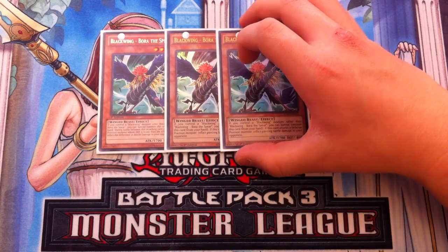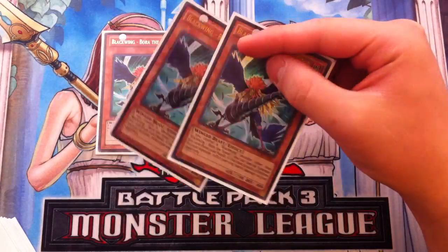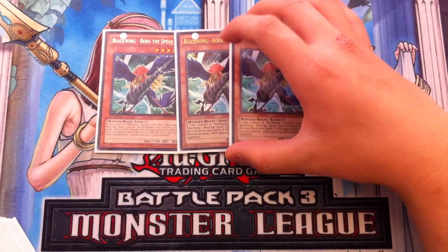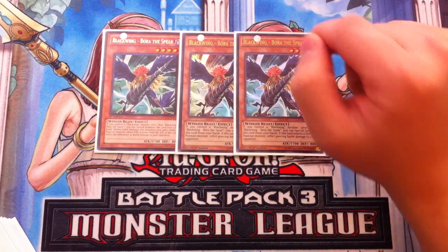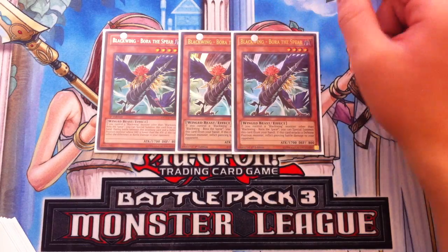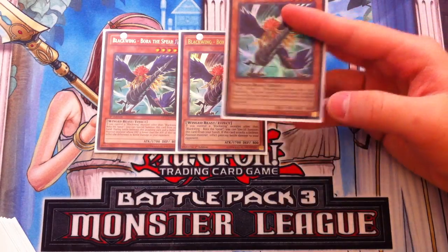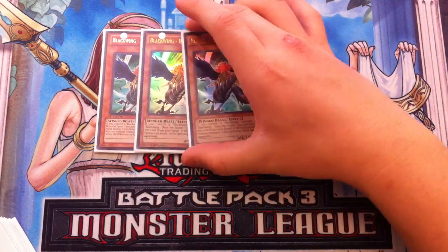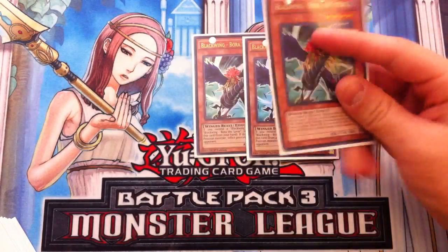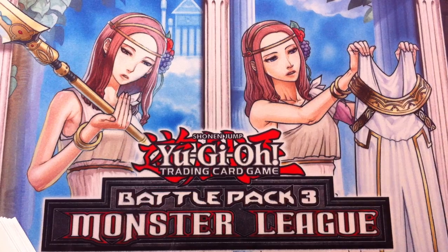Next you play Triple Bora of the Spear. Bora is absolutely amazing. Recently I've been playing two Boras, but I made a mistake — having three Boras is absolutely amazing. You must play three Boras; there's no excuse not to. He serves the same purpose as Kizan in Six Samurai — you wouldn't want to play two Kizans. He helps put a lot of pressure on board and he can swarm himself. So nine Blackwings so far.